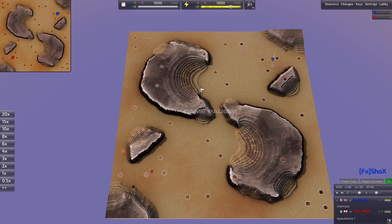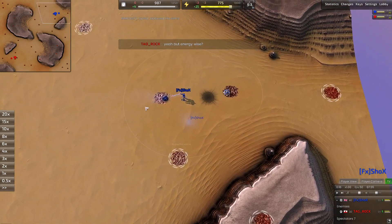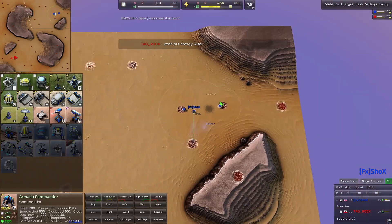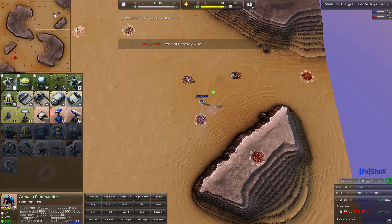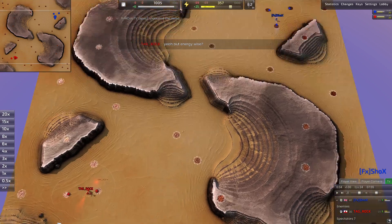Hello everyone, welcome back to the channel. Hope you're having a great day. We've got another high level game here for y'all featuring two new players to the channel, so let's get into it. Today we're going to be playing on Into Battle Redux. Spawning in the bottom left corner, it's Rock, and his opponent spawning in the top right corner of the map, playing as the blue pieces, it's Shox. Haven't seen either of these guys play — I think I caught a couple of their games yesterday. So it's going to be cool to see new play styles, and maybe we can learn something together.